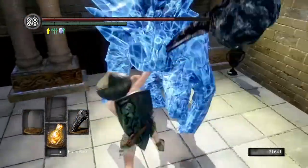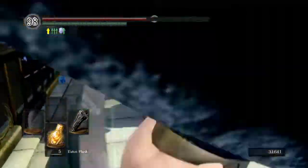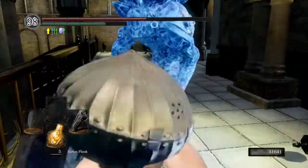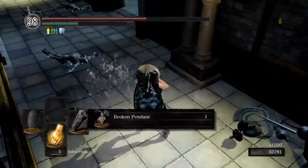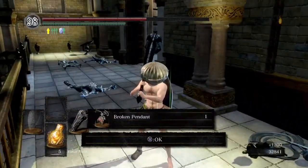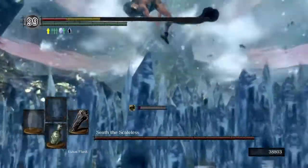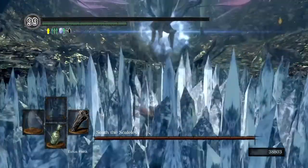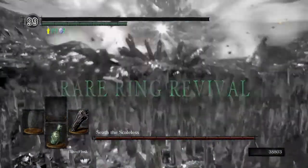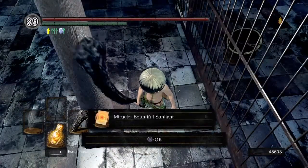Go to the Duke's Archives and kill this Crystal Boyo here, because earlier in the series we killed the Hydra. Now put on your Luck Ring because we're going to need to get the Chancellor's Trident. Once you get up to Seath Scaleless, I recommend that you put on your rare ring before you go to Seath Scaleless.